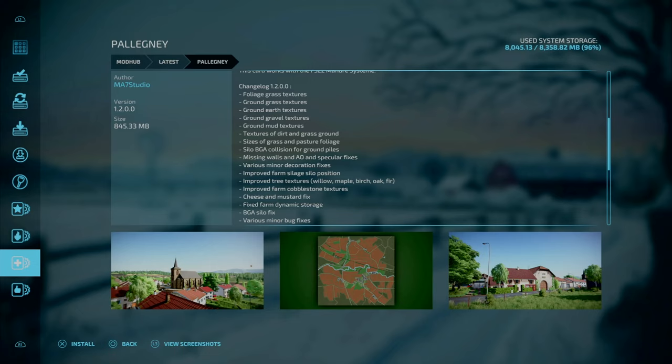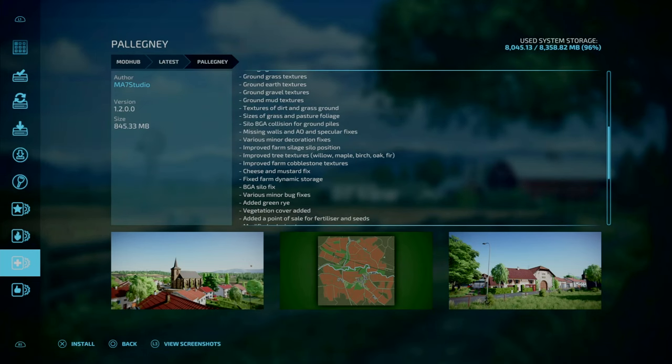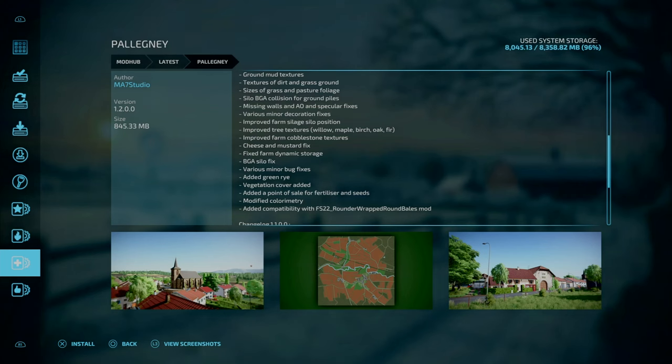Slight BGA collisions for the ground piles have been fixed, along with missing walls and AO and specular fixes. There are minor decoration fixes, improvements to the farm side slider position, tree textures for willow, maple, birch, oak and fir. The last improvement is to the farm cobblestone textures, a fix to the cheese and mustard, fixes for the farm dynamic storage, BGA slider has been fixed, minor bug fixes, and green rye and vegetation cover have been added.